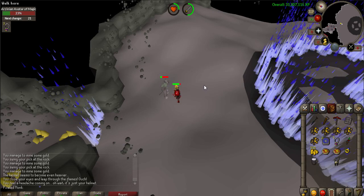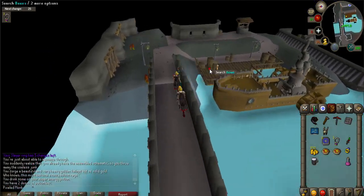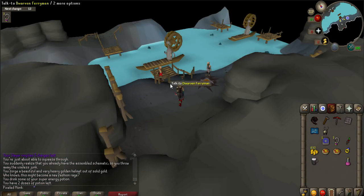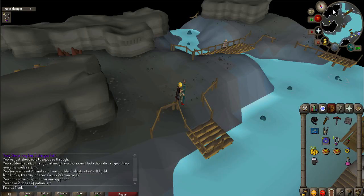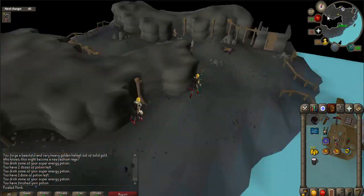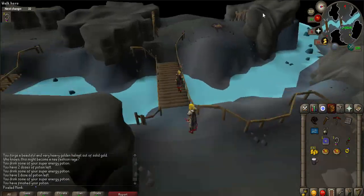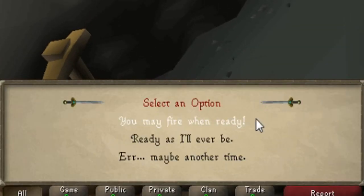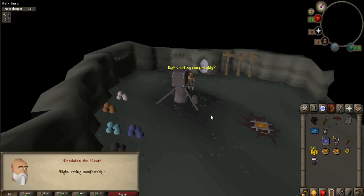Once you are all geared up, you will need to go back to Dondekin. Talk to the dwarven boatman on the northeast side of the river, take the ride to the entrance of the caves, and then talk to the dwarven ferryman to get across the river. Talk to Dondekin and say: you may fire when ready. A cutscene will occur and you will be inside the rock.